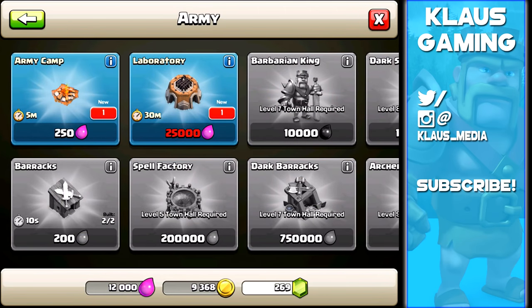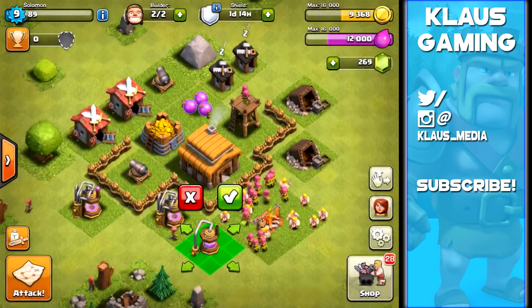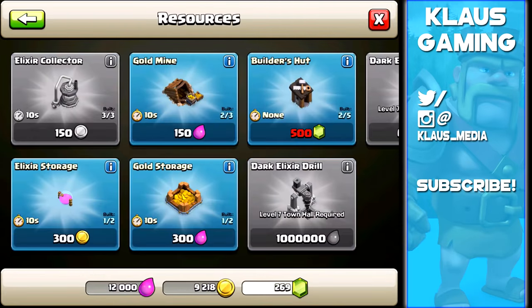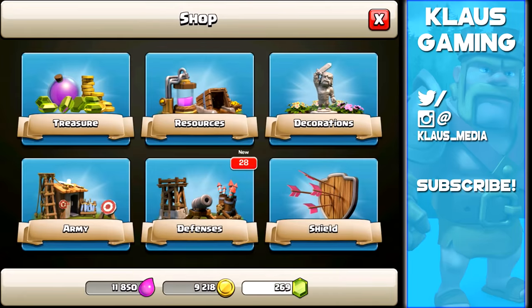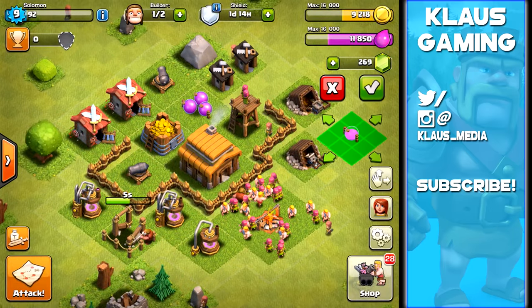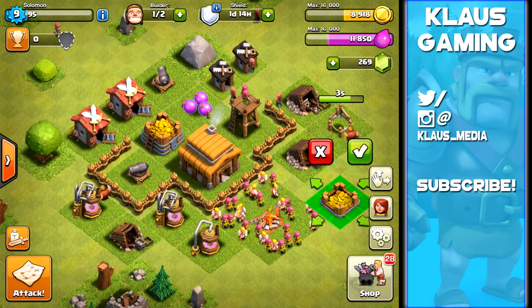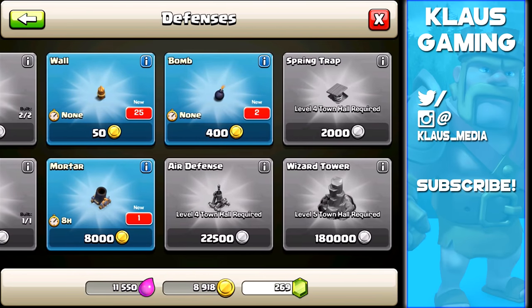From the shop we get a new army camp, a new laboratory, a new elixir collector, gold mine, elixir storage, and gold storage. We'll start building these now since they're 10-second upgrades. Anytime you start a new town hall, you want to build all the new buildings because you need to design your new base. You'll get new walls, new defenses, new storages, new collectors, new mines — all kinds of cool stuff.